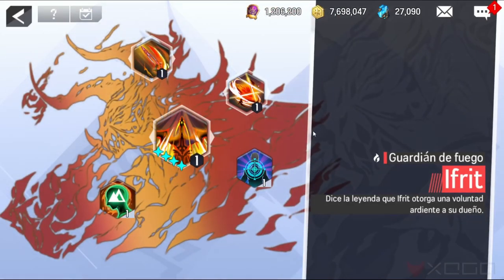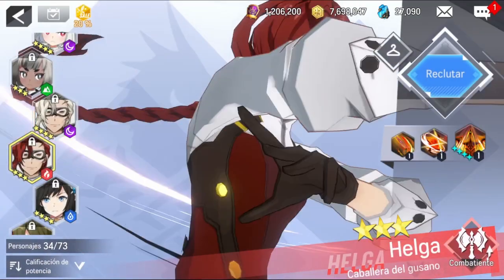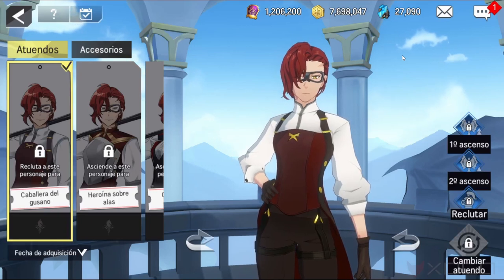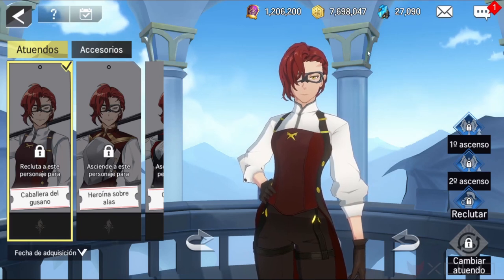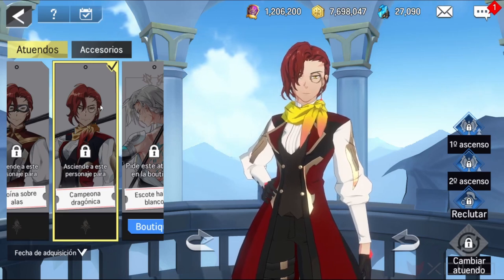Her second skill and ultimate skill — Furia Dragonic — are really good. Being able to stun enemies is always welcome. For her equipment: six pieces of the Vengeance set, two pieces with percent of attack, two pieces with percent of defense, and ring and necklace with speed and buff rate.